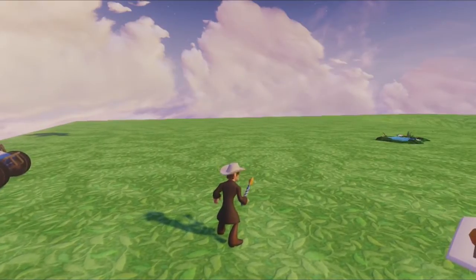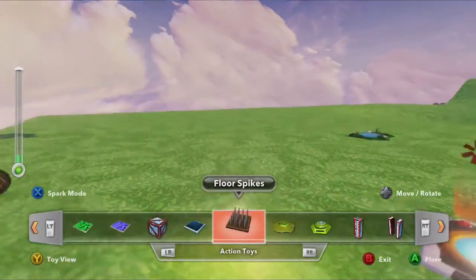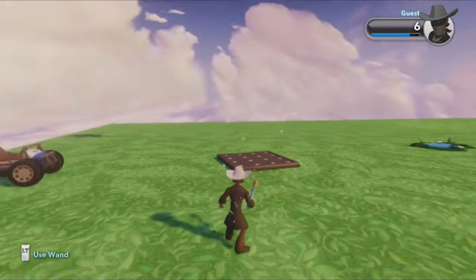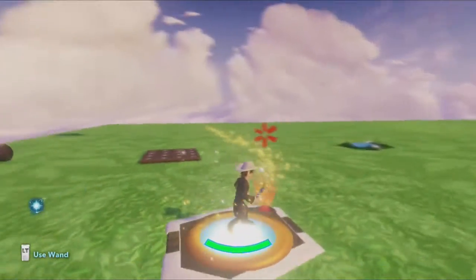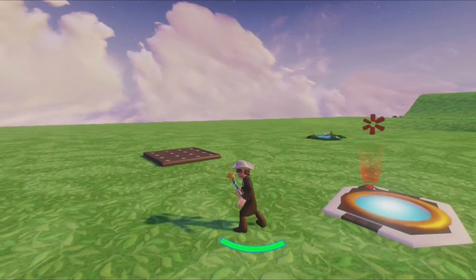Hi, Chad Liddell here with the Toy Box team at the Walt Disney Company. In this video I thought I'd show you a very vicious toy, which is the floor spikes. I put this checkpoint toy here so that when I die I don't have to go very far.